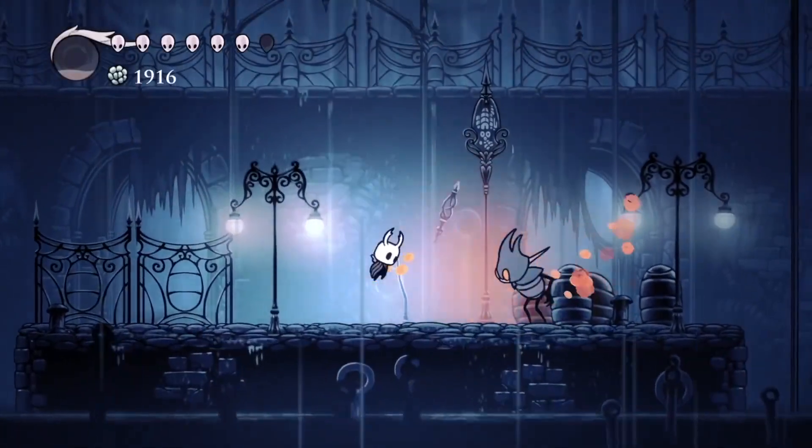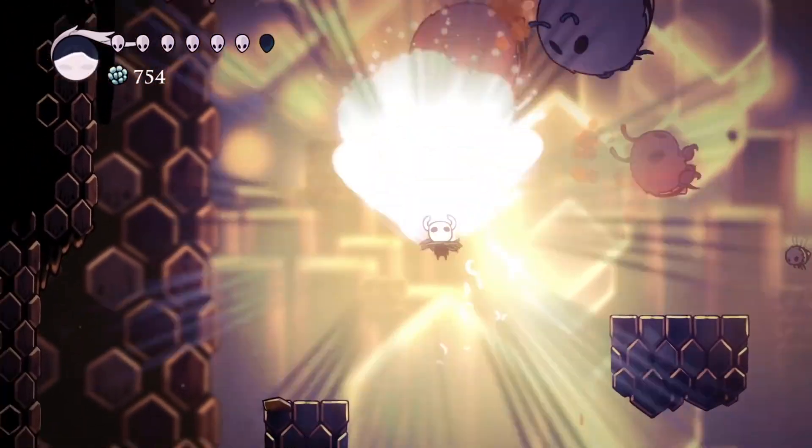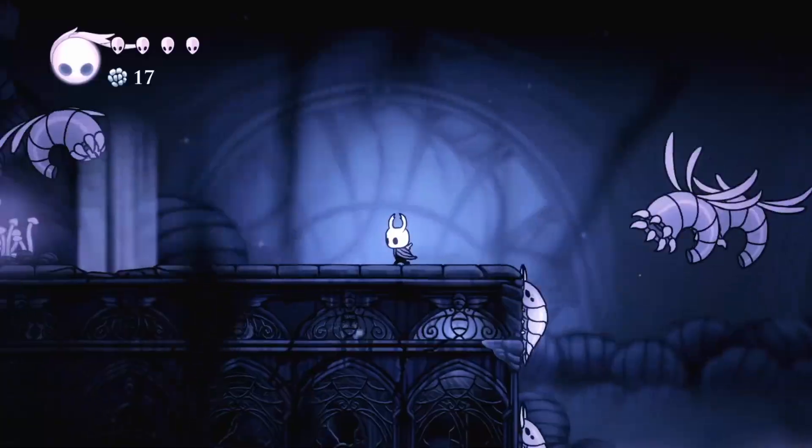The first entry is Hollow Knight. Even though the thumbnail showed a bunch of physical games, I thought I had a physical copy of this — apparently I don't — so I'll probably have to spring for the collector's edition through Fangamer at some point. The reason Hollow Knight is such a good choice to check out what the Switch OLED screen can do is because it is a predominantly very dark game.